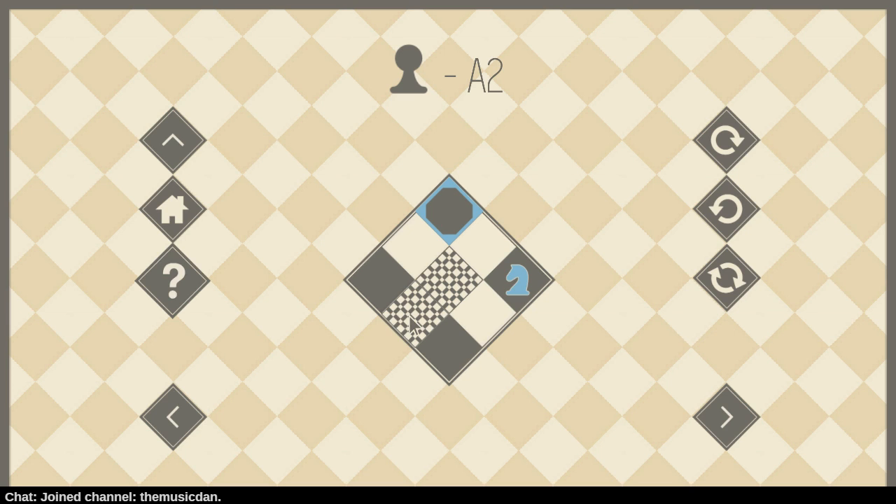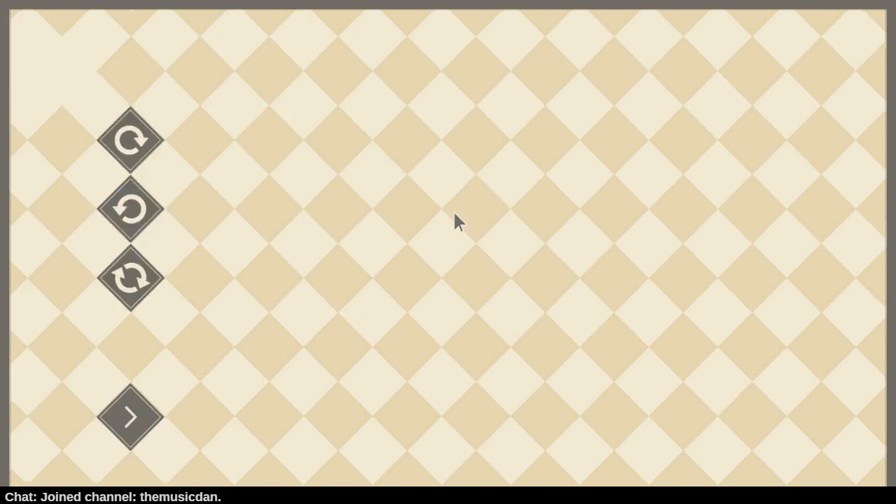These must be impassable squares. So I have to go to there, to there, to there. Four, five, six. Simple.